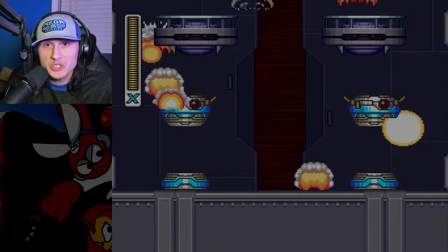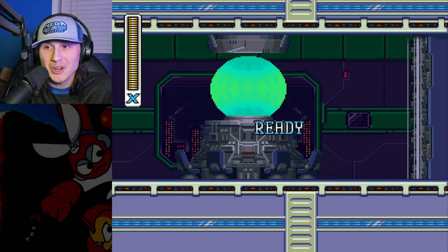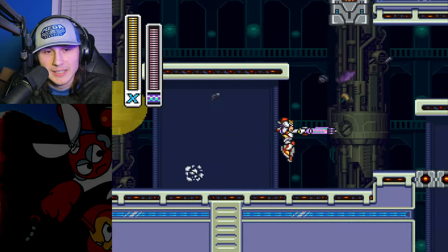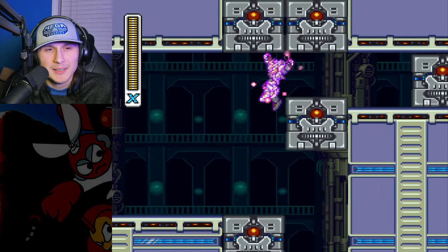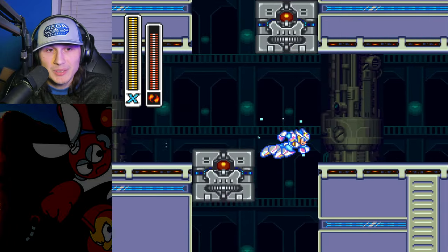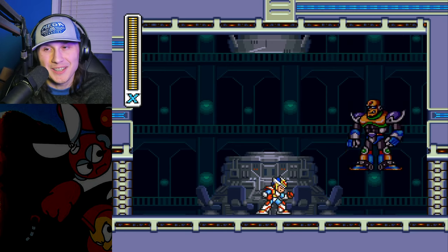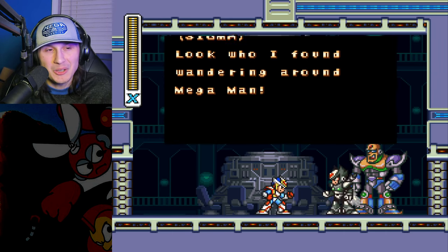Here we are at Magna Centipede's stage again for the final stage of the game — they just reused the stage assets. I don't know why; maybe I'll make a game theory video about why Sigma used Magna Centipede's stage. My hypothesis is that it's a research lab. Zero is here — wait, Zero died? No — it's the real Zero! Let's go! Now we don't have to do the Zero boss fight, that means we get to save some time.